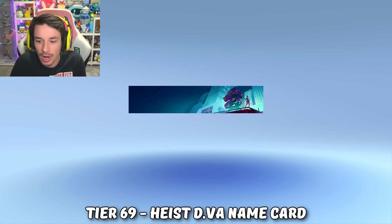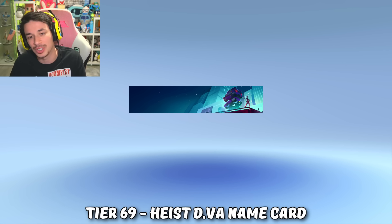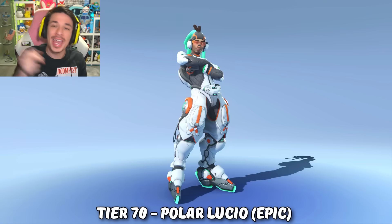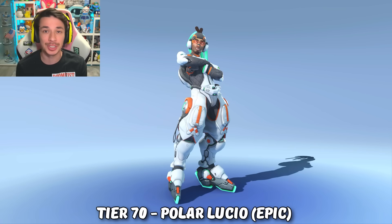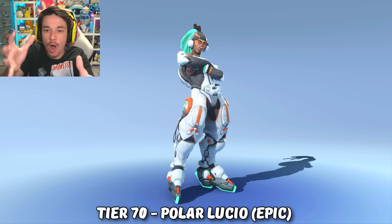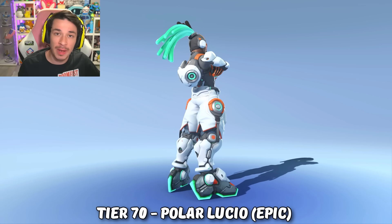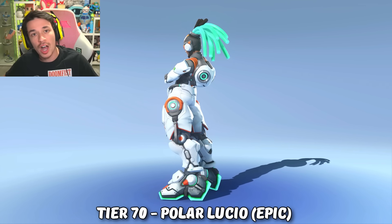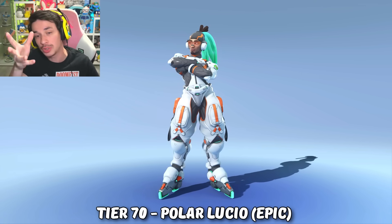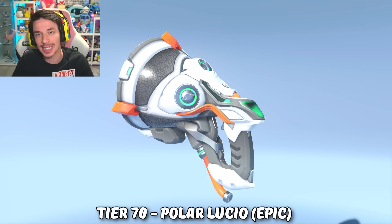You're not gonna be able to get the D.Va skin in this battle pass, which I think is kind of lame. But what you can get is Lucio's Polar skin. I don't know why they are so obsessed with giving heroes polar skins — they did it back in season 1 and nobody cared, they did it again in season 12 with Brigitte and Reinhardt, and now Lucio, and people still don't care. The epic skins of this battle pass just kind of suck.